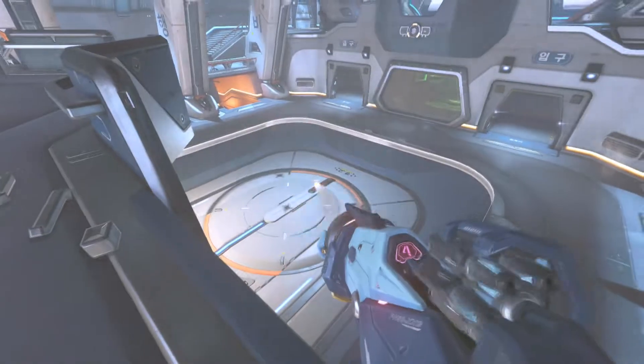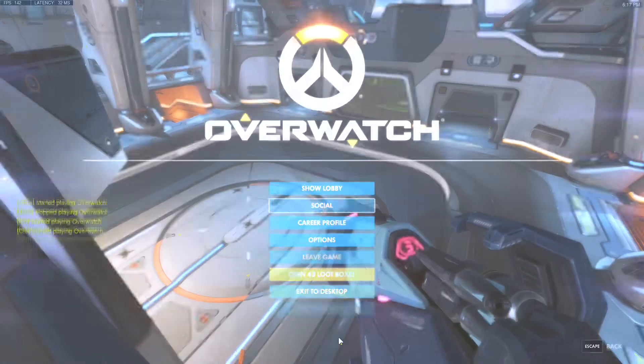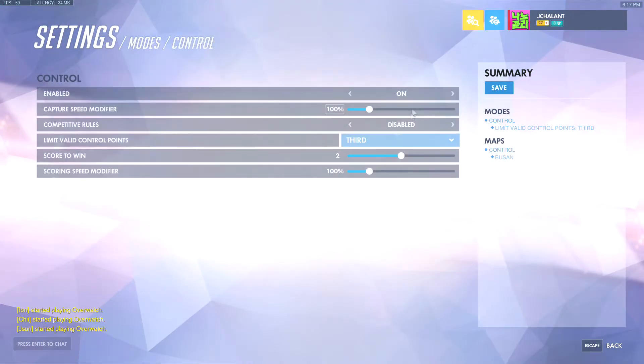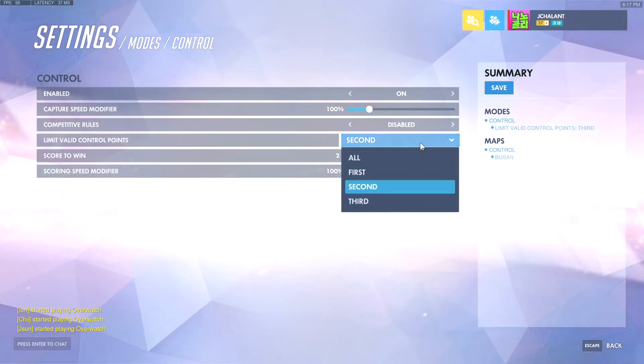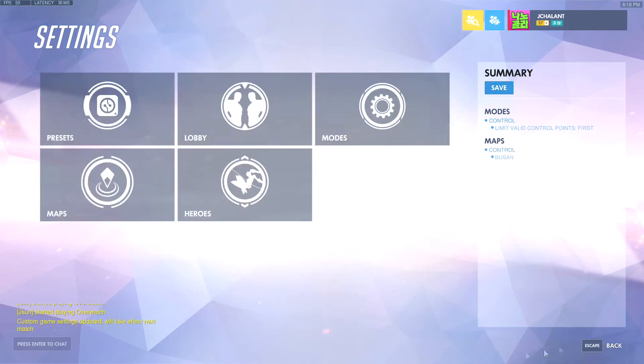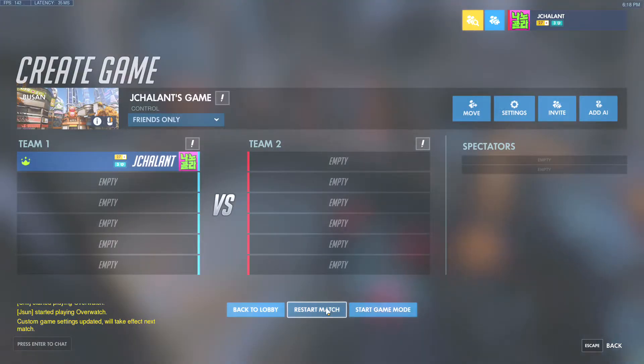Alright, let's go to the second map by going back out to the lobby - or settings - settings, and then we're going to modes, control again, and we're going to load the first map second. Okay, coming back to restart the match.